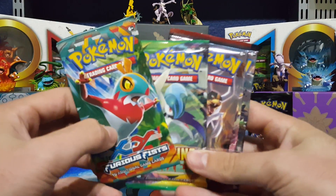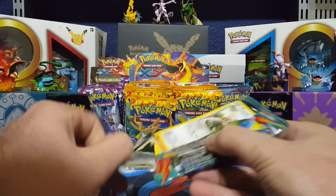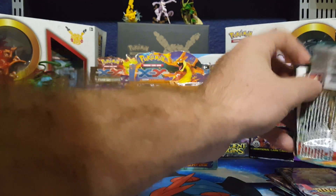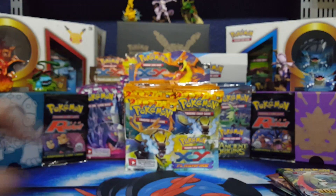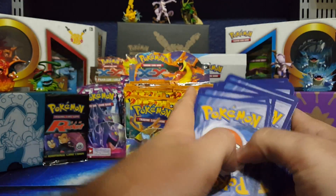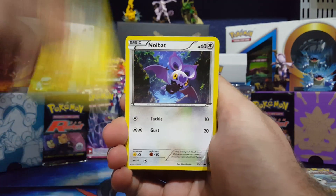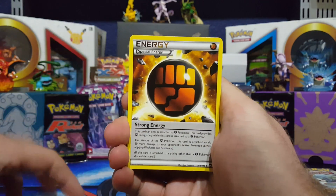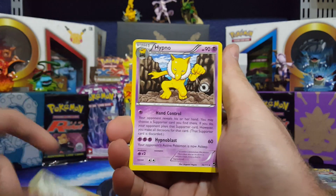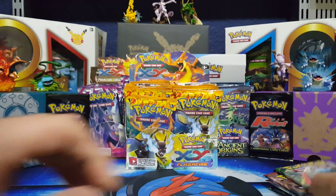So we're going to start off with Fury's Fist first. Let's jump right into this bad boy. I'll give you guys the codes. Trap Hinch. Lick a tongue. Training Center. Special Energy. Full Heel. We got ourselves a Reverse Rare, and then our Hypno Rare non-holo.